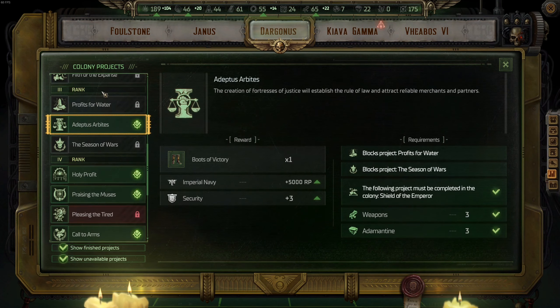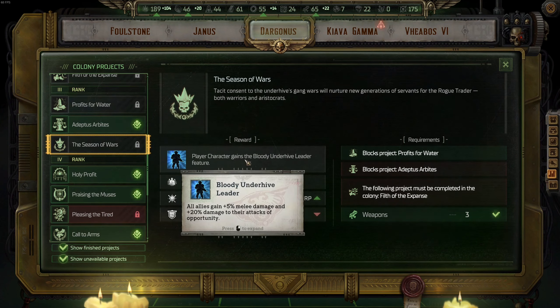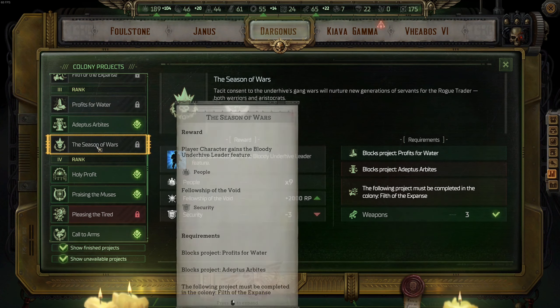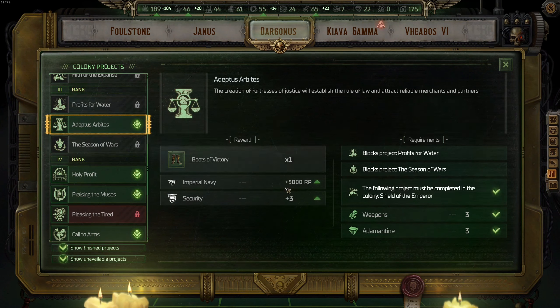For tier three on Dargonus, the same applies as tier two — there is Imperial Navy here, and it's a must. If you're playing on easier difficulties, it's not a must and you can opt in for Seasons of War to get the passive Bloody Underhive Leader. That's the best one in combat, but for ship battles, this is the one you want. I was playing on the hardest difficulty, so it was a must. This is the best upgrade in tier three on Dargonus.